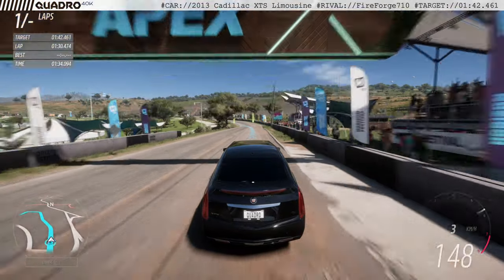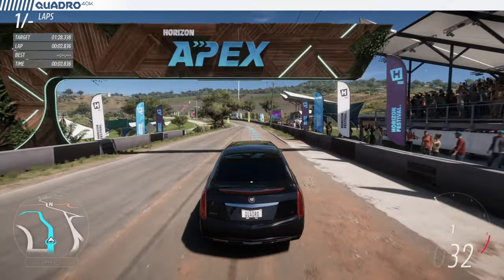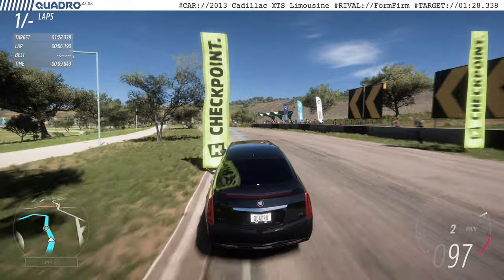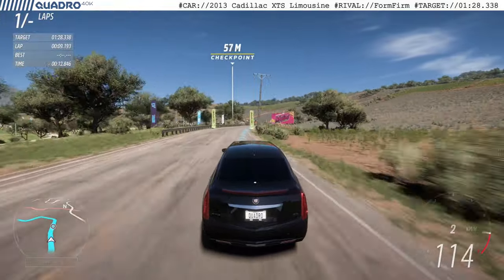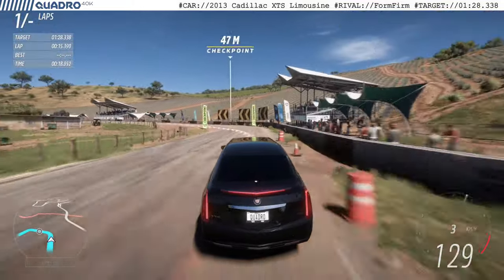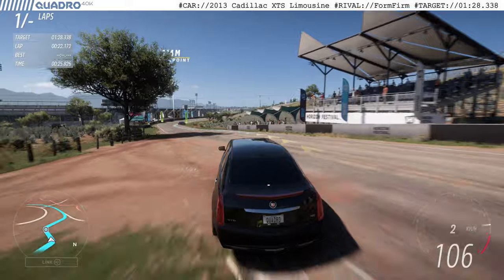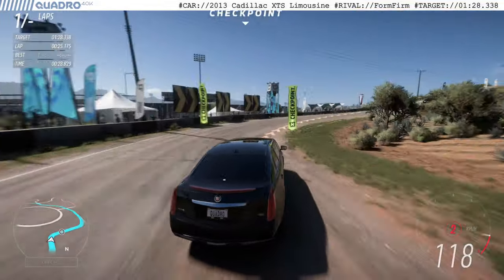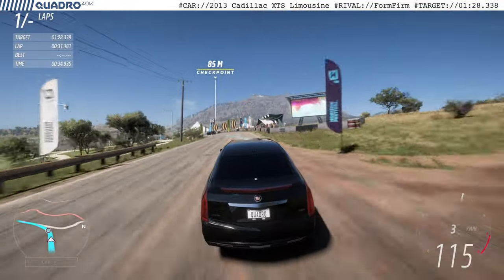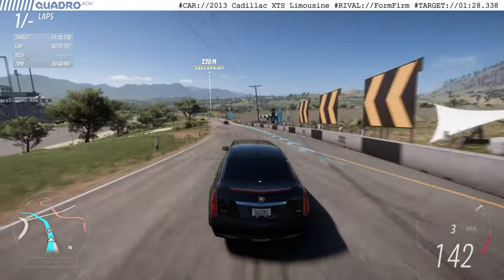We're getting to the end of the first lap, obviously beating the initial time almost by 12 seconds. But then things should get a little bit harder. Now we are matched with Formferm, who's an absolutely brilliant painter and I use his liveries quite often. As you can see, he's already on the flying lap, so we have a little bit of a challenge to try to beat the flying lap time from the standing start. But I believe I should be capable of it — I have a little bit of experience by now with how the game recommends and how I progress through the times.